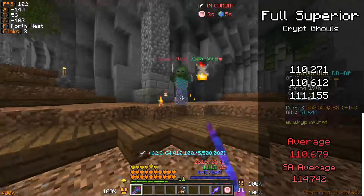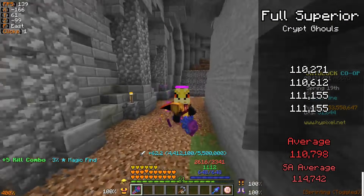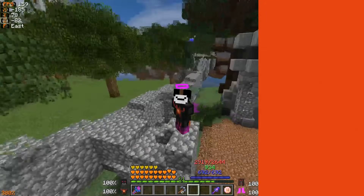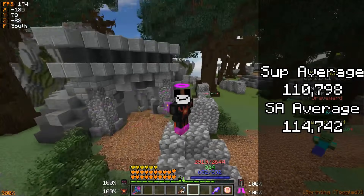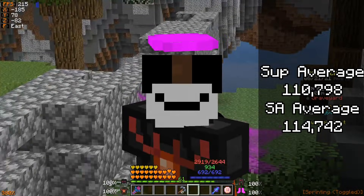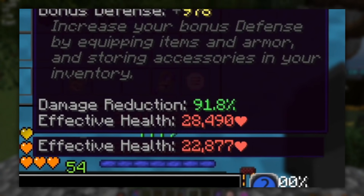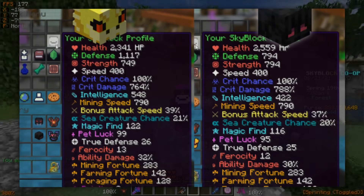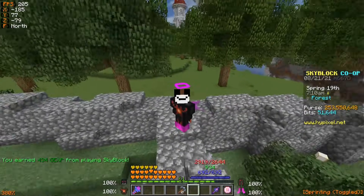Right off the bat, this looks like a very, very close comparison. Superior only does around 4,000 less damage outside of dungeons on the Crypt Ghouls versus Shadow Assassin, while simultaneously holding 5,000 more EHP, bonus pet luck, bonus magic find, and bonus other stats — which overall are more valuable outside of dungeons if you want to be doing Slayers, Diana events, or anything similar.